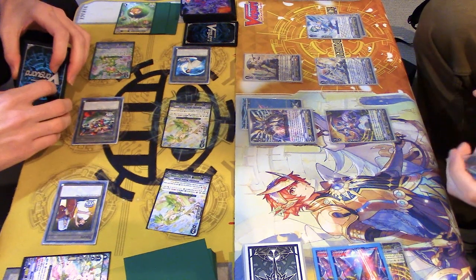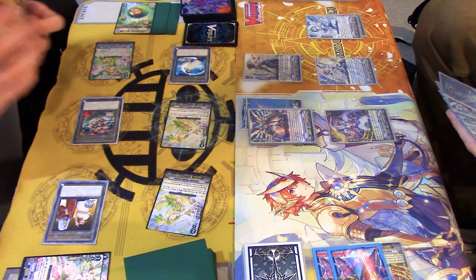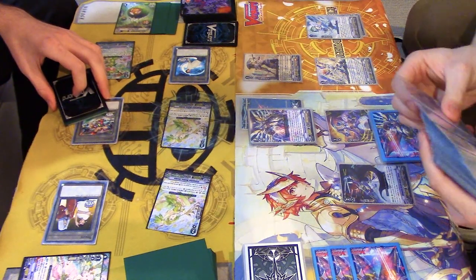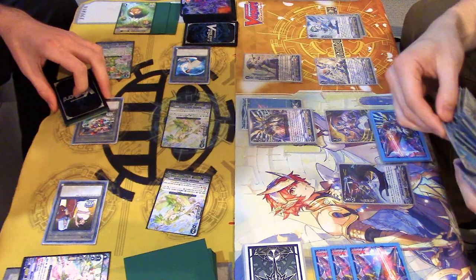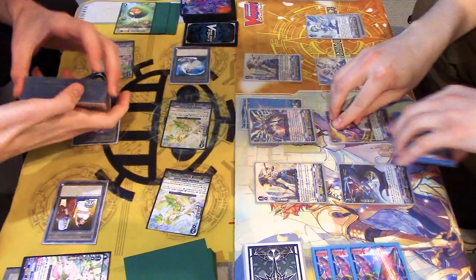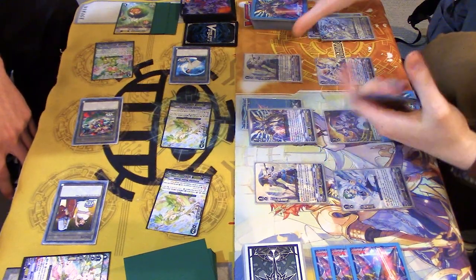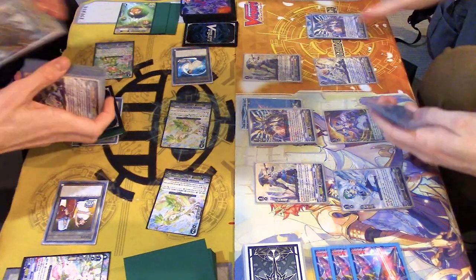I always forget how Gurgut genuinely kind of looks like adult Taiyo. Yeah, it's weird. I'm just gonna go back in. Call Liverow. Counterblast. Search for grade 2. We'll just search out another Wingstand. Call. I'll just add that and ditch the other Sanctuary Guard, because it doesn't matter.